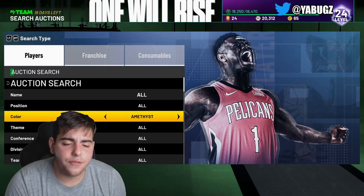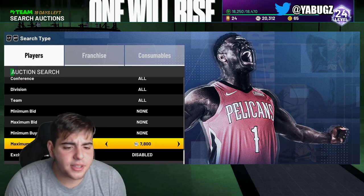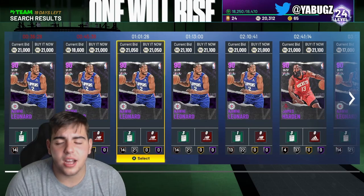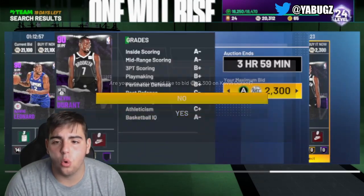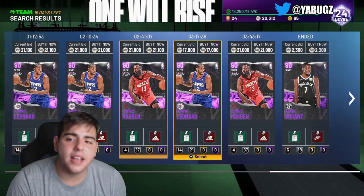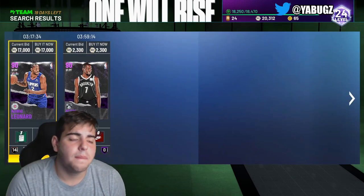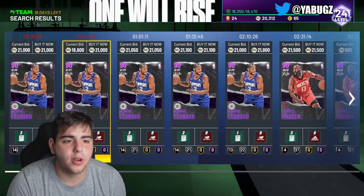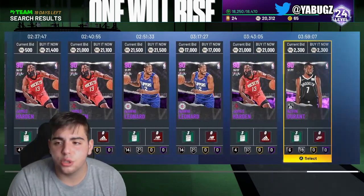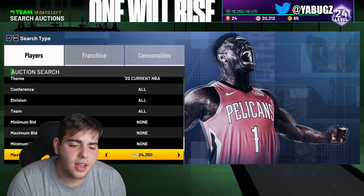Let's get into snipe filter number three, and it's Amethyst NBA 2K20. Off the Amethyst NBA 2K20 filter this week I made so much MT. I think it's time to sell some of your Amethyst 2K20 investments. As you guys can see, that snipe filter is money — that would have been a 20,000 MT profit snipe right there. This snipe filter is straight heat. You guys should definitely hop on this snipe filter, you can make easy MT. Whoever got that KD is making 20,000 MT plus.